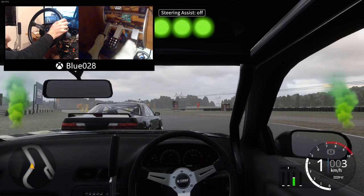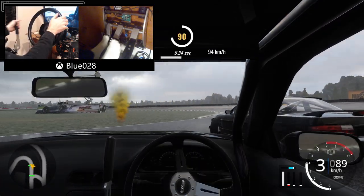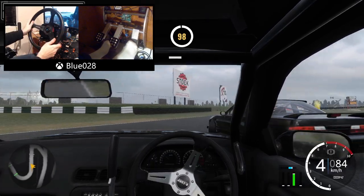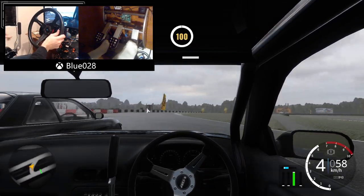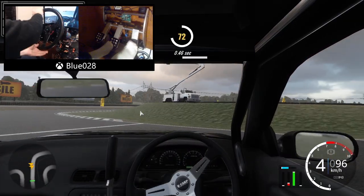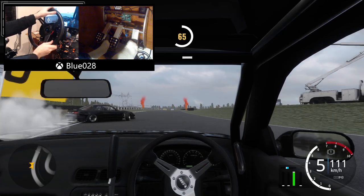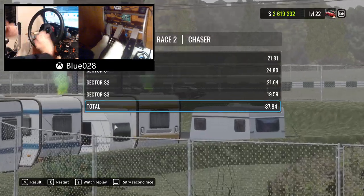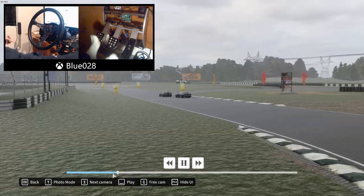I just want to try and keep it nice and close, not be too aggressive, make sure we leave enough room on the transitions. Give it a bit of a door rub. Make sure we leave enough room on these transitions - which I didn't. And we get pulled away from on the last corner there. 87.